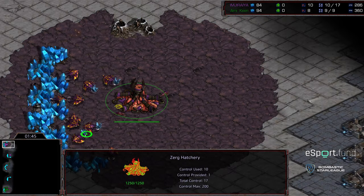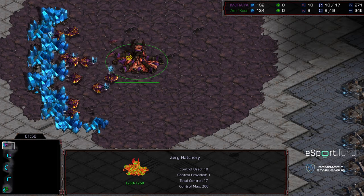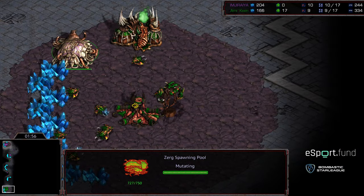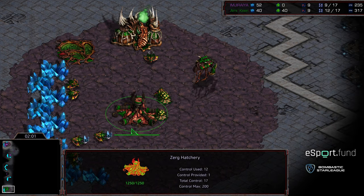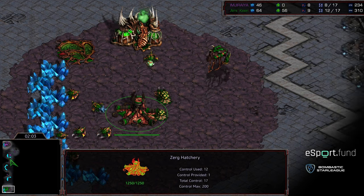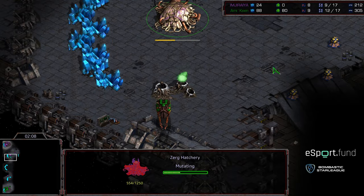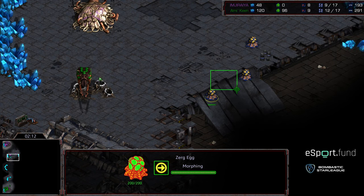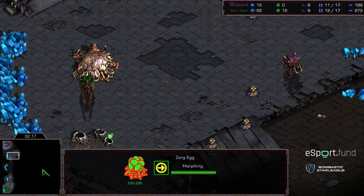Eleven hatch versus nine pool is very difficult to fend off — Jaedong's done it, but that's Jaedong. No offense to Jiraiya, but there's a reason they call it JvZ. So Keen with a huge build order advantage — initial six zerglings are being produced, and Keen has to feel good about himself floating into this natural expansion.